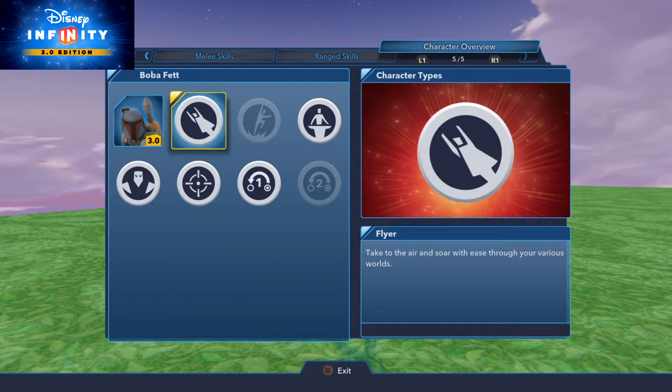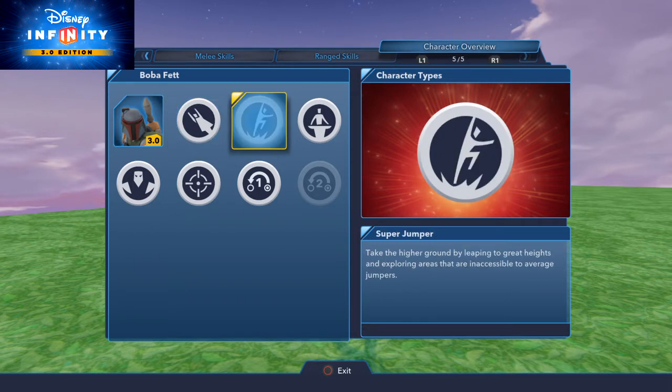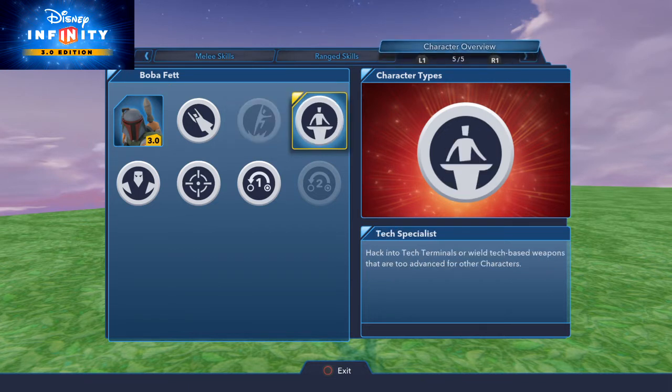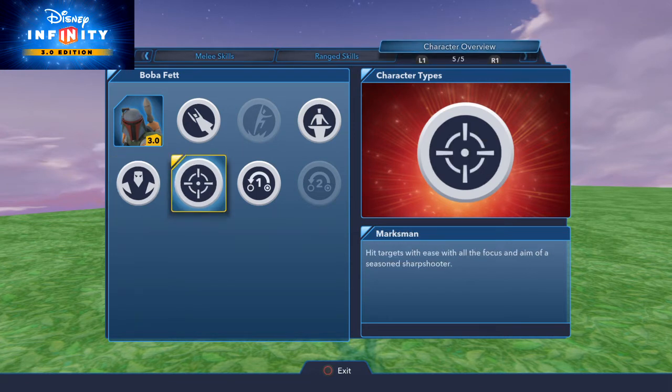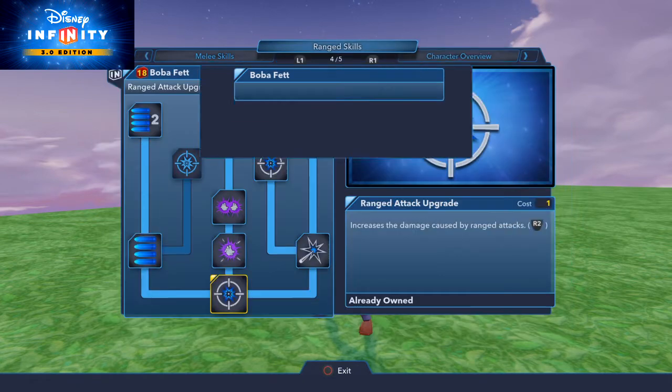Now his skill overview - he's a flyer, a super jumper which is only in play sets. Tech specialist. He's a villain. He's a marksman. And he has his responders at level 10 and 20.